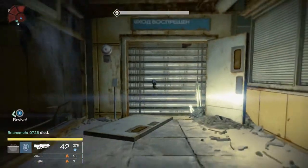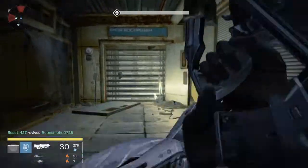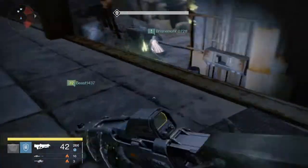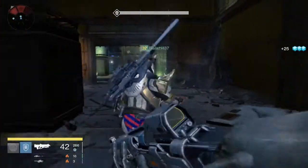One thing to do when you're doing Nightfall — don't avoid this room up here, because there is a glitch currently where this Hive Boomer can shoot you through the wall. And it's not fun, so don't do that. It's not good. Won't end well for you.